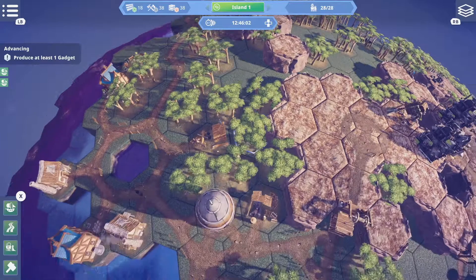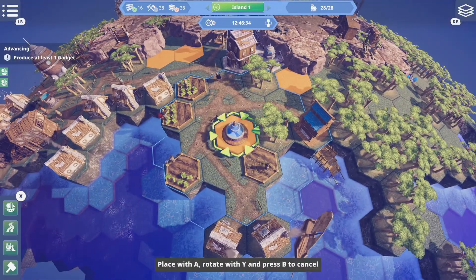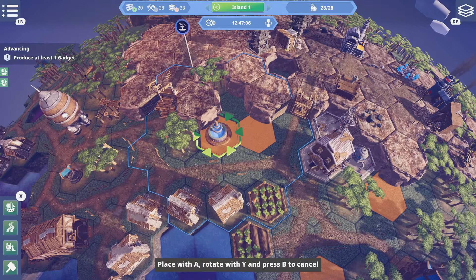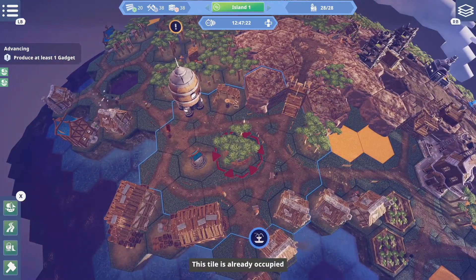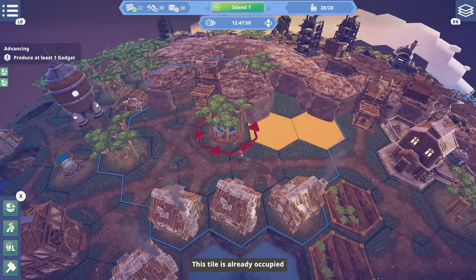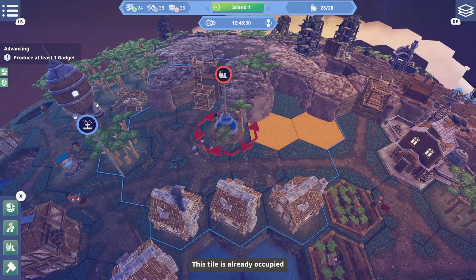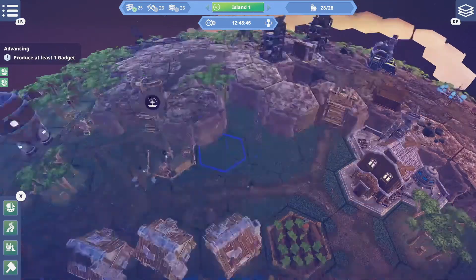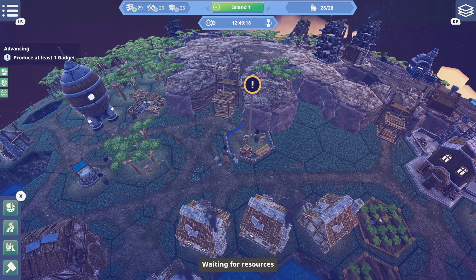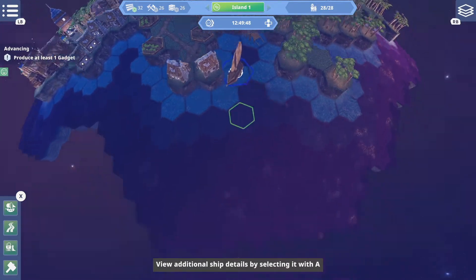We need to produce at least one gadget. You guys are also really unhappy here — we need to boost happiness. This is cute. Do a lot of you walk past here? Not really. This would be much better. It's going to clip into the wall a little bit but that's okay — apparently you guys need it. You're all super depressed.